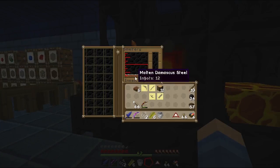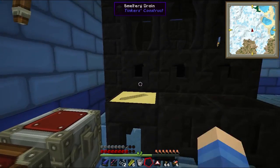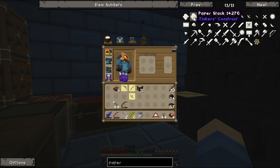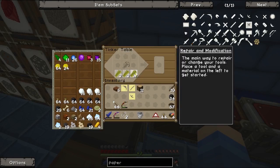Do we have Damascus steel? We do. So let's make this sword first. We'll make it — and then we have to figure out how to make paper. I think it's paper stack — yeah, it's paper stack. Alright, let's do this.